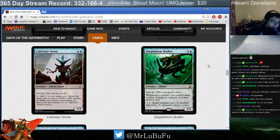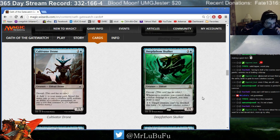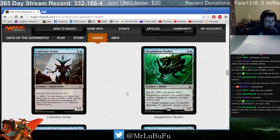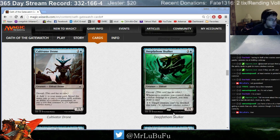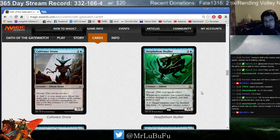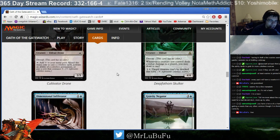Now up to Deep Fathom Skulker. Six mana, 4/4 — so undercosted. Its ability is great: whenever a creature you control deals combat damage, you may draw a card and make a creature unblockable. This card is great — definitely a very powerful rare and easily splashable. Even if you don't have easy ways to make colorless mana, it's a very powerful effect. But if you do have colorless mana, it's a 4/4 unblockable that draws you cards every turn. It has to eat a removal spell. I'd play as many copies as I pick up.